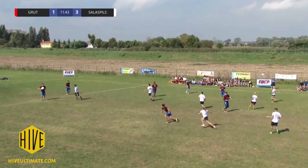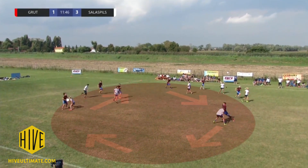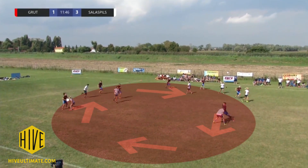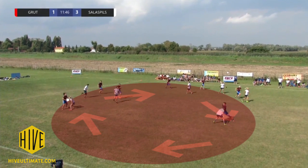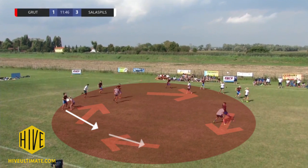We're going to look at Hrüt playing some loose sidestack. Hrüt's primary strategy is to play with counterflow rotation, like most current ultimate teams. What that means is the disc moves against the current of the rotating players.